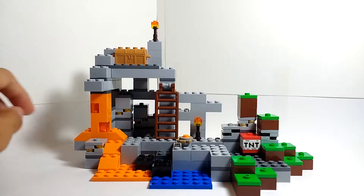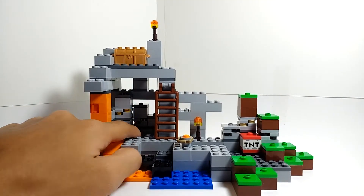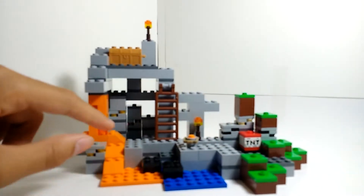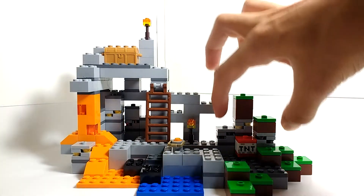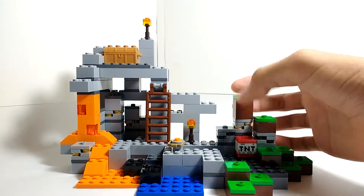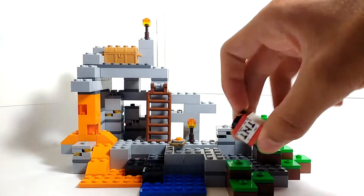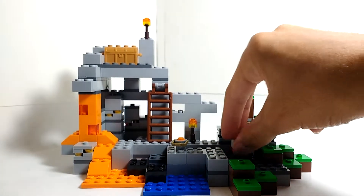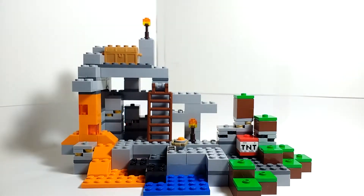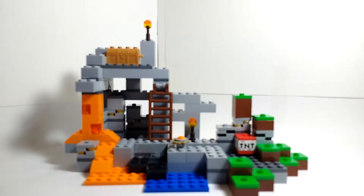Scattered throughout this set there are several ores. Over here we have a gold ore, and there's also another gold ore right here. There's a piece of redstone ore back there — you can kind of see it. Over here we've got two pieces of coal ore and an iron ore. And of course there's the TNT block — nothing new, but it's always nice to get more TNT. Let's all admit it: I'm sure all of us who've played Minecraft have at one point just gone into creative and tried to blow up a world.